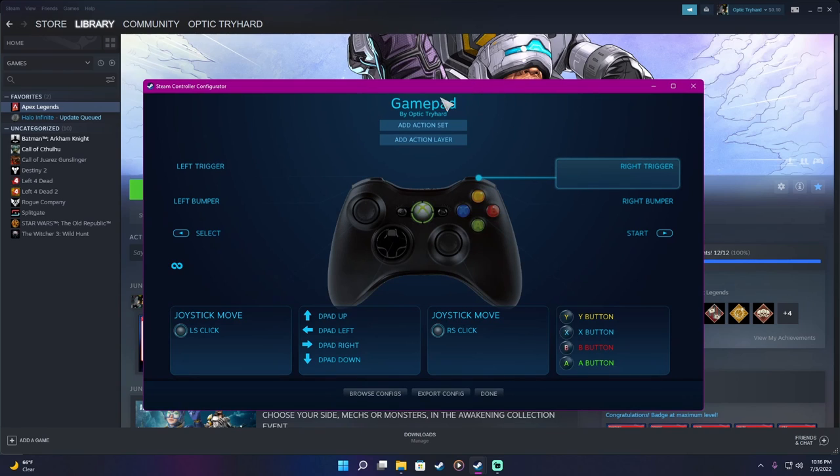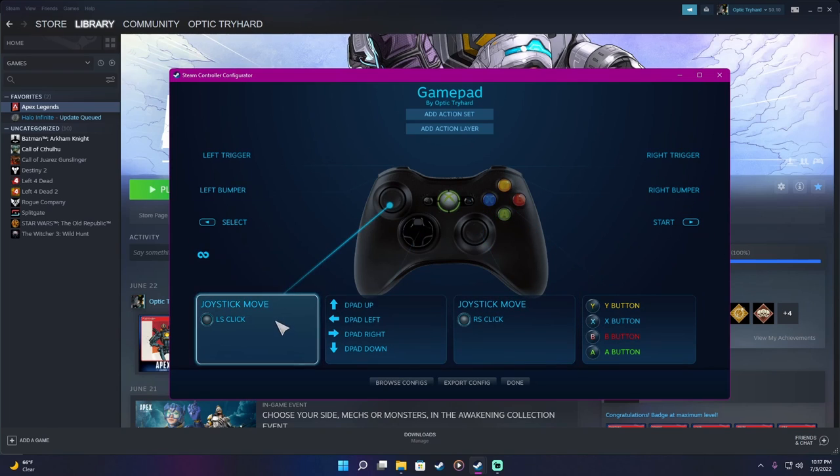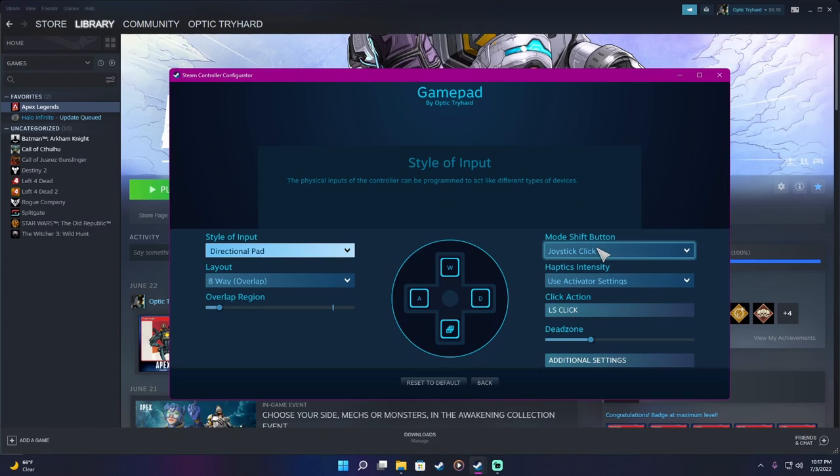Once you click it, it should bring up your controller. I use an Xbox controller, which is why it shows that. My controller is wired directly into my PC. We want to click on Joystick Move — Left Stick Click — that's our guy. It'll pop up Style of Input. We're going to start here, and then we want to click on Mode Shifting.